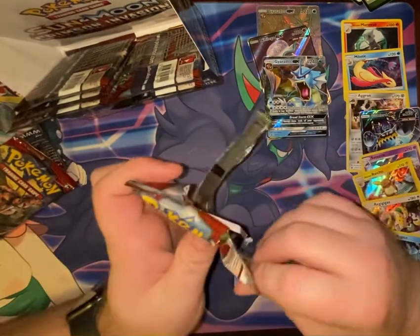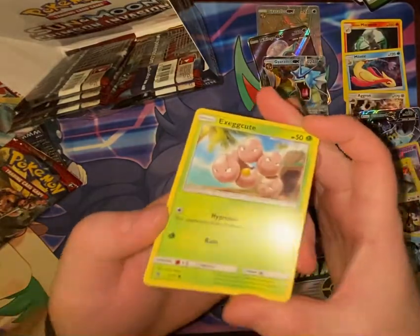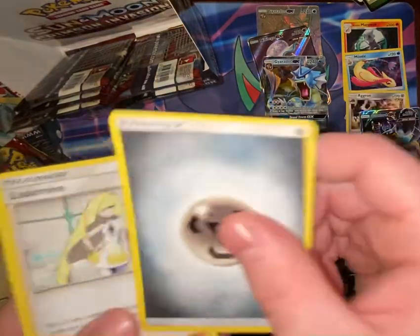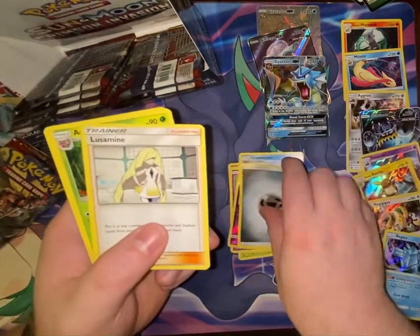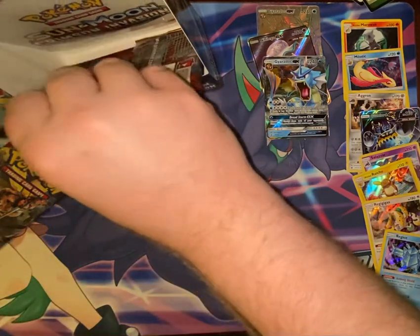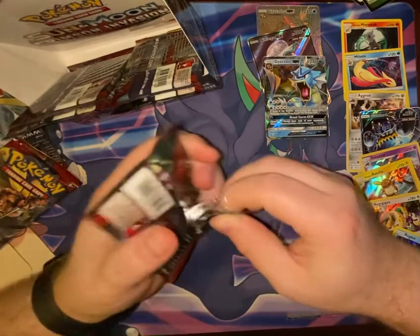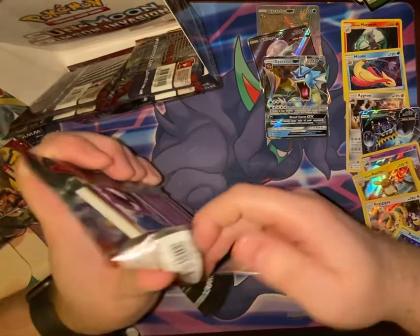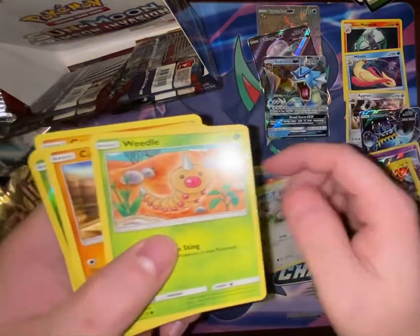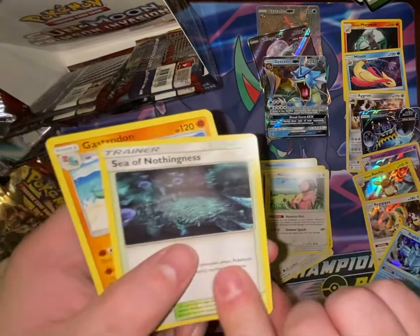Six left — pack number 31. Exeggcute, Cubone, Mankey, Salandit, Spoink, Haunter, Crobat. Steel Energy, Lusamine, Accelgor, Counter Energy. Pack 32: Ghastly, Corphish, Minccino, Weedle, Cubone, Karrablast, Mamoswine, Fighting Energy, Miltank, Sea of Nothingness, Gastrodon.